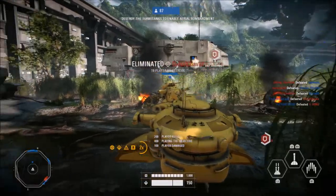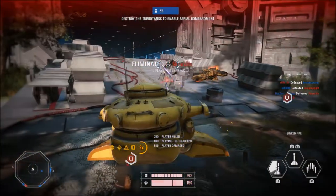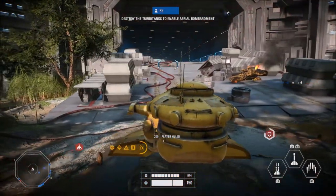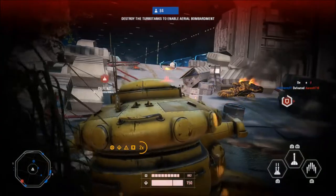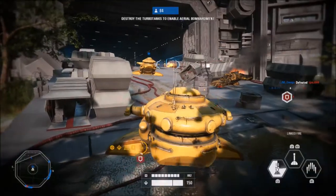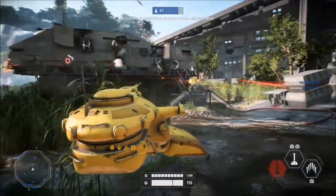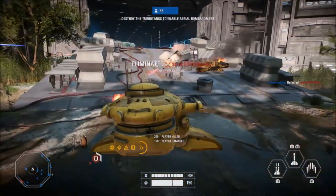Moving on to hero updates: Finn will have reduced base damage on his EL-16 from 65 to 45, reduced time before heat cooldown kicks in from 3.5 to 1.5, and reduced Deadeye shot damage from 40 to 30. I think his base damage definitely needed to drop. Captain Phasma receives reduced heat generation per shot on her F-11D — I think the damage output should have been fixed too, but we'll see. Lando gets a bug fix where Maximized Efficiency was not properly granting cooldown reduction.